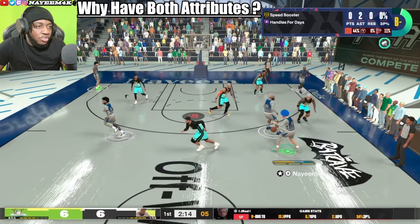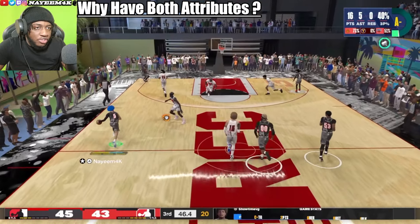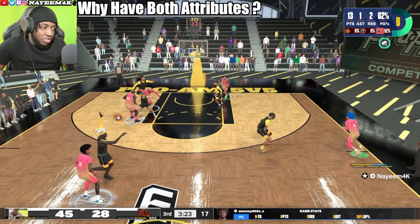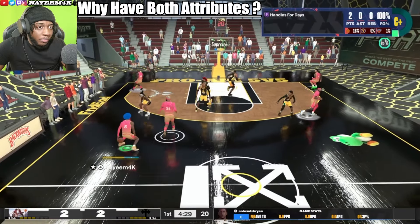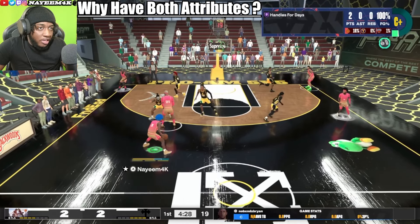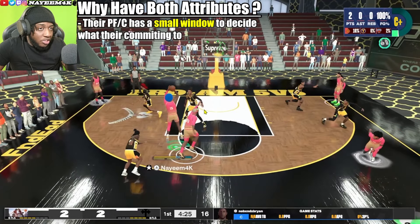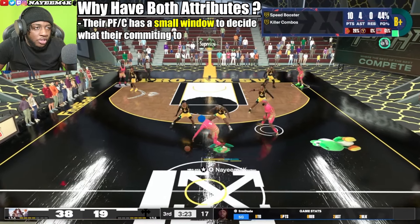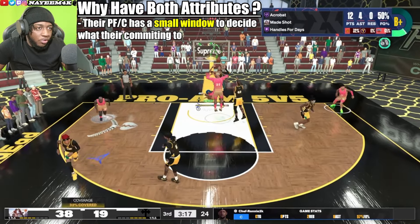Some of you might wonder why you can't just use one attribute — just have a 91 driving layup and only do floaters, or just have a 92 mid-range and go for pull-ups. The reason is that you have a small window to decide what you're going to do in the mid-range — whether that's a floater, a pull-up, or a layup. The center also has a small window to react, so having that versatile mid-range game makes you more of a threat and less predictable.